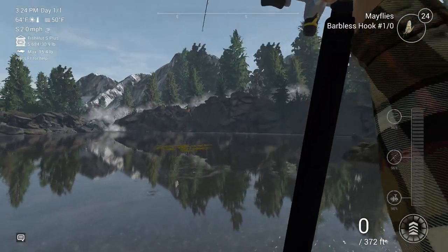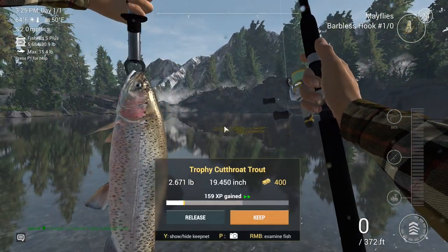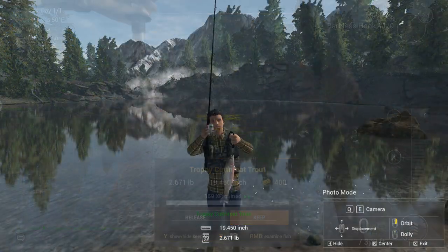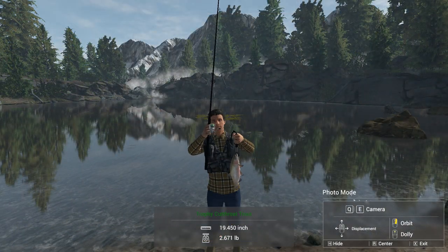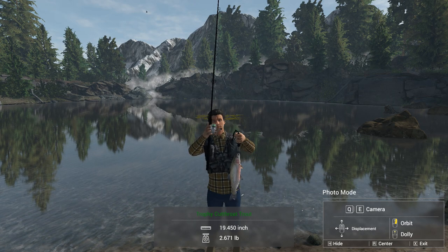Here it is. Oh, nice. That's not bad at all. 19.4 — a 2.6 pound cutthroat trout.